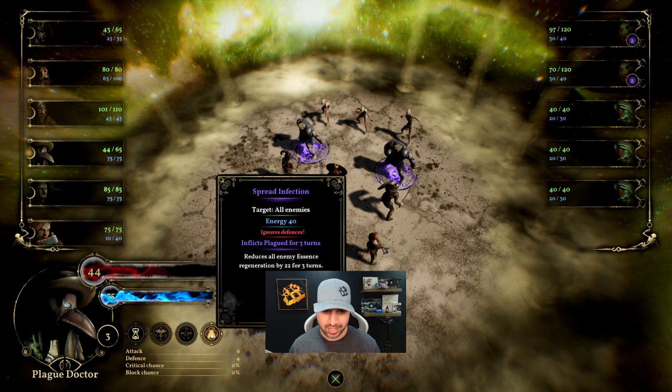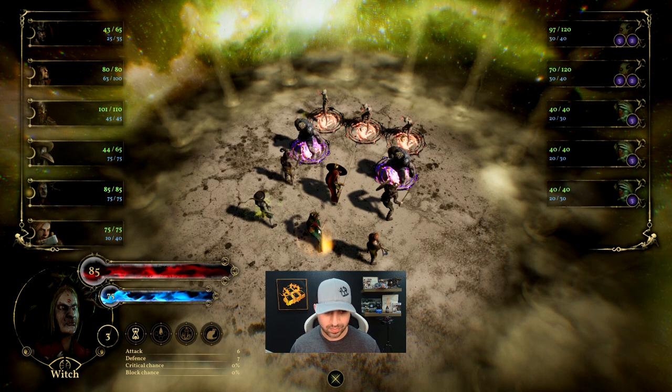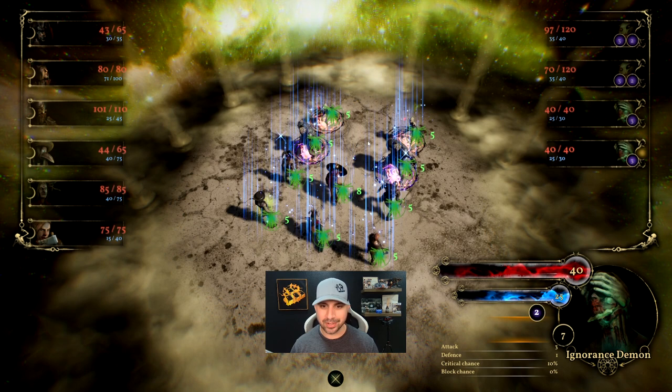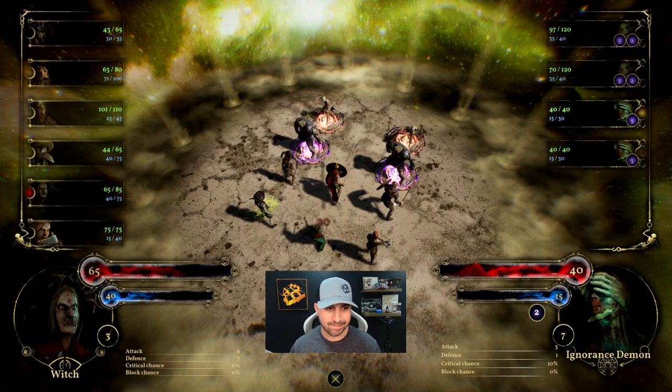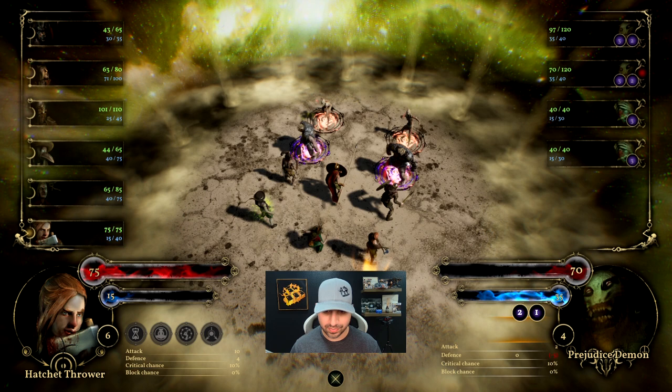Now we have our Plague Doctor. Fixed Plague for three turns reduces all enemies' essence generation by 22-23 for three turns. We're going to hit the back row — it hits all of them, awesome. We've got the Witch — curse and inflict essence drain on the front row as well. The Hatchet Thrower does damage to the entire melee row.